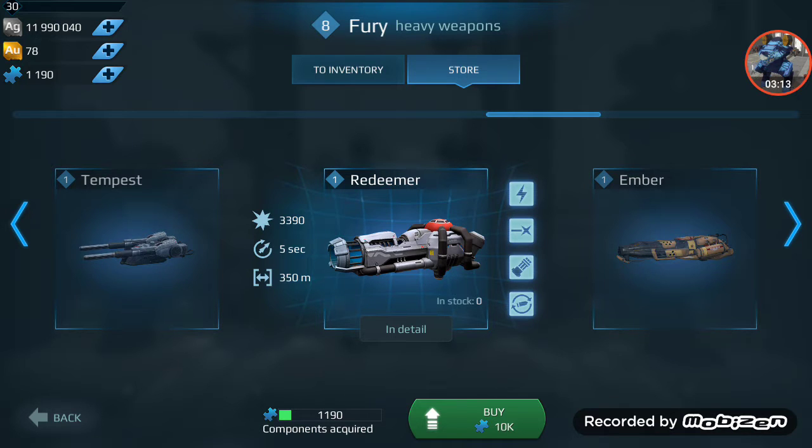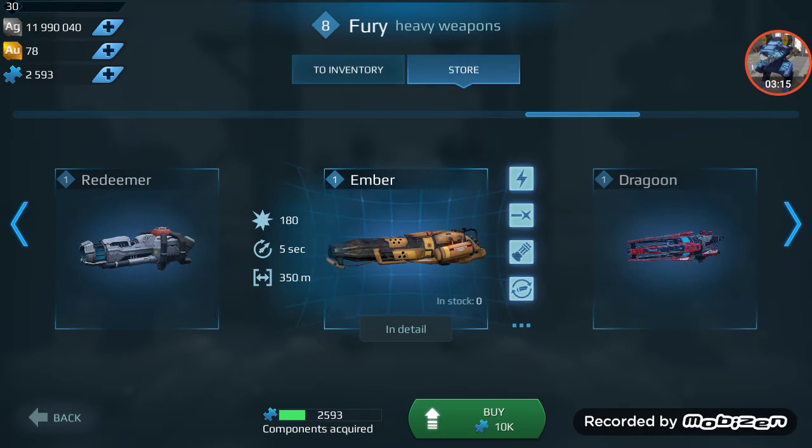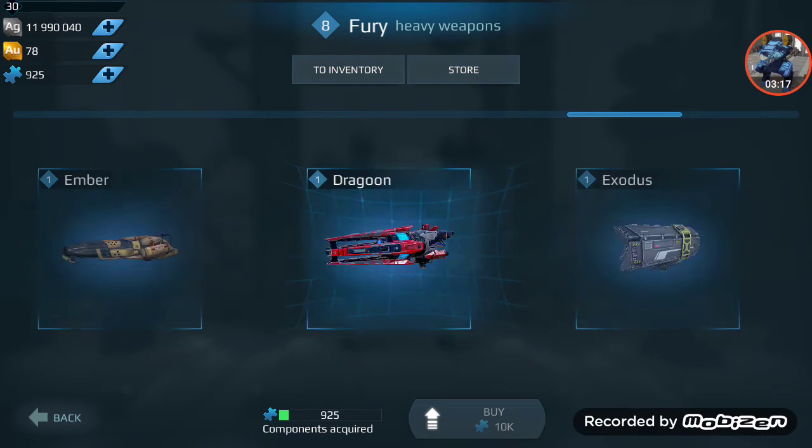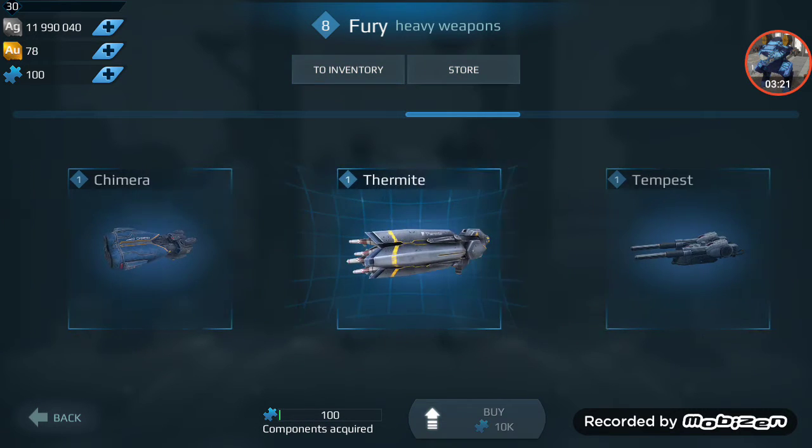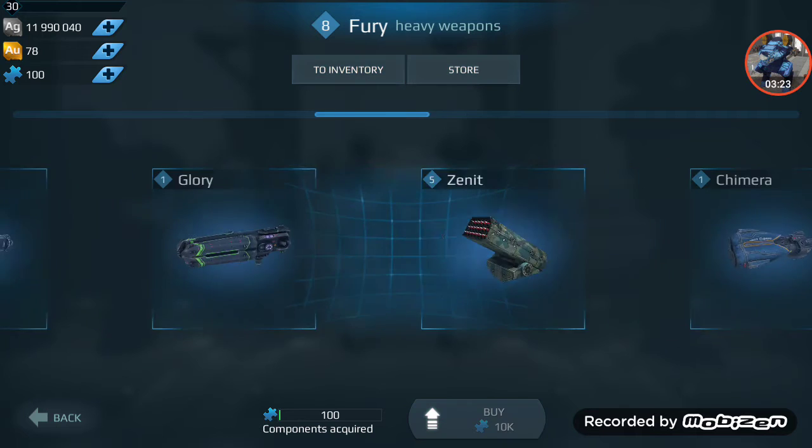Weapon damage for Redeemer, Ember, Dragoon, and Exodus has been increased — so watch out for that. Also watch out with Thermite.